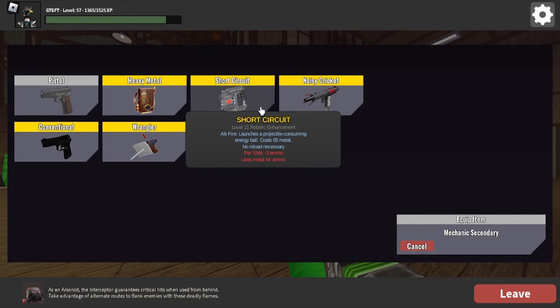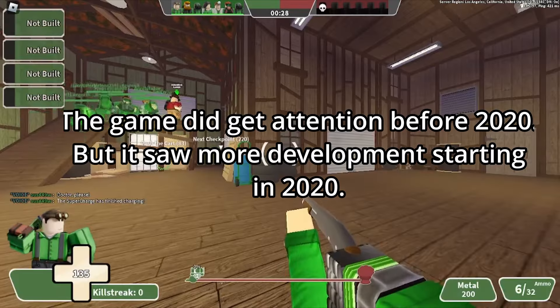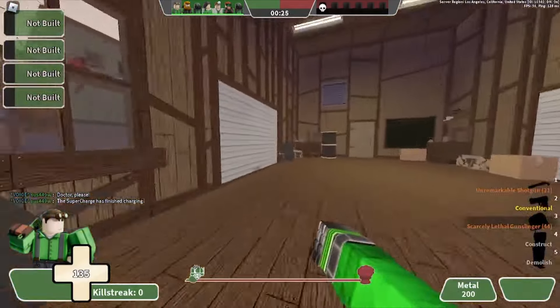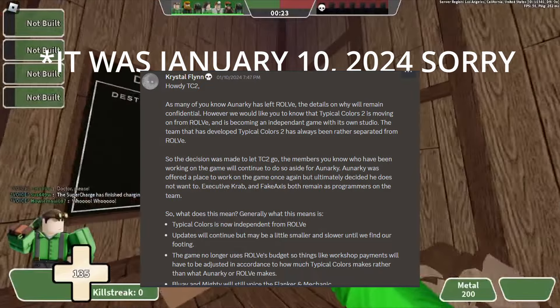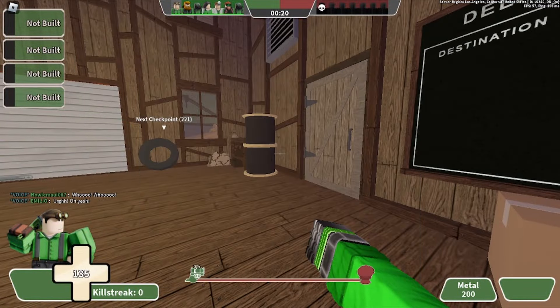The game really started to gain traction in 2020, probably due to a major overhaul during that time. TC2 eventually separated from Roll on January 23rd, 2024, and was moved to a new group called Dorcas Digital. TC2 parodies the nine classes from TF2 with their own characters, all of which have their own voice actor.